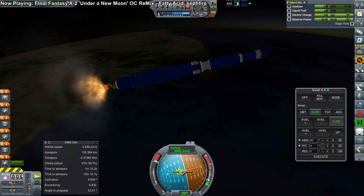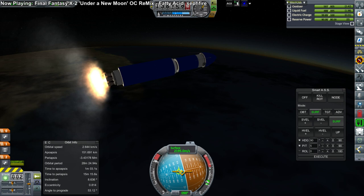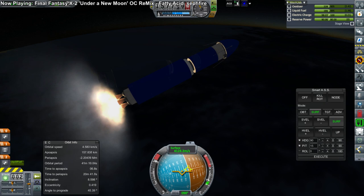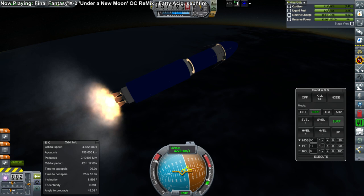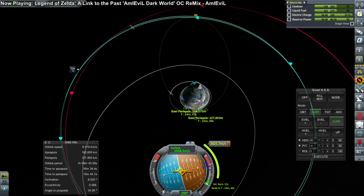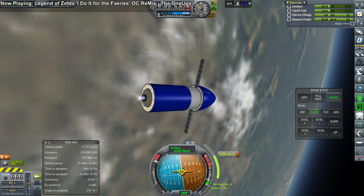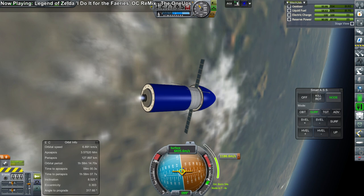Everything looks spot on as we finish up the first stage — going faster than last time, partly because of the extra booster. Separation and ignition, on with the second stage. Going more than 4,200 meters per second after the second stage, and then the third stage — the final stage in this case — and on to orbit. After reaching orbit, we have the transfer plotted. How much delta-V do we have? More than 3,000, so hopefully it'll be enough. Off we go.